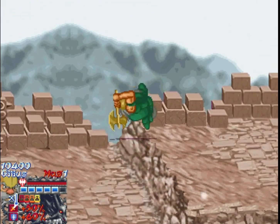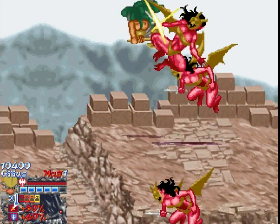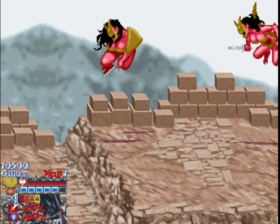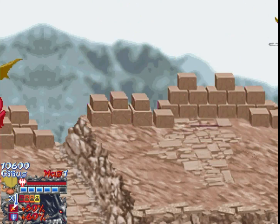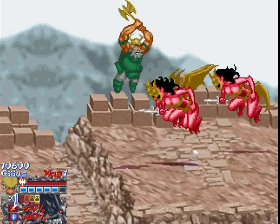Hello everyone, welcome back. We're playing as Gilius, and I really like Gilius because he can do this pinball thing in the air and repeatedly bounce on enemies' heads, which is ultra useful against the flying enemies as you might have guessed. He is the only character with some special kind of airborne attack.